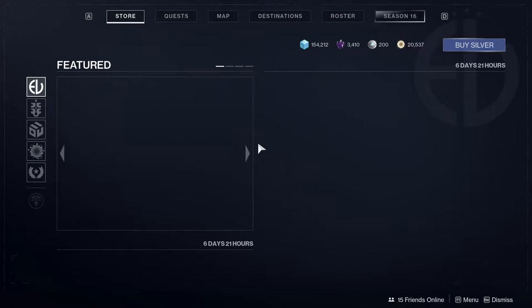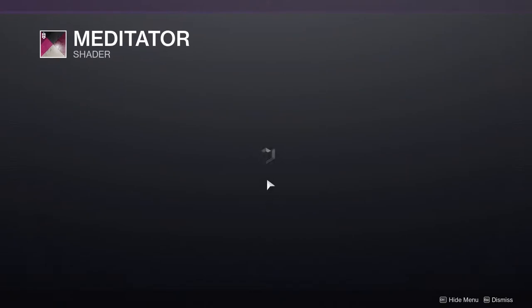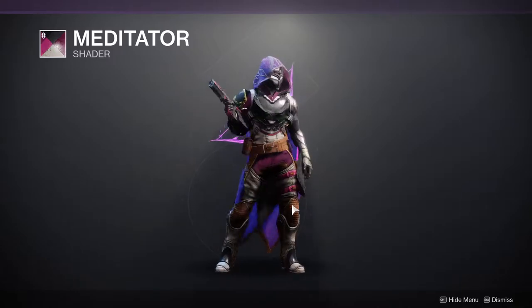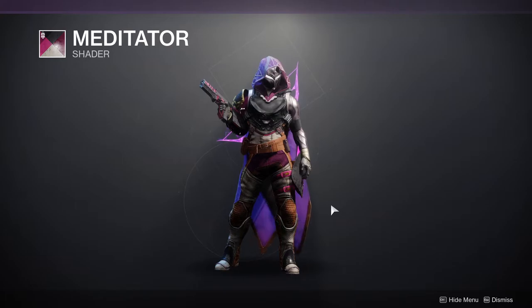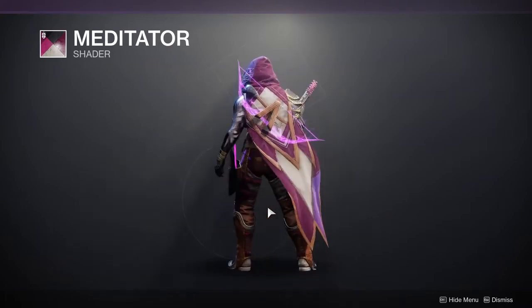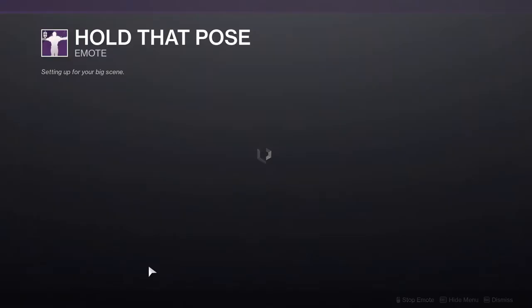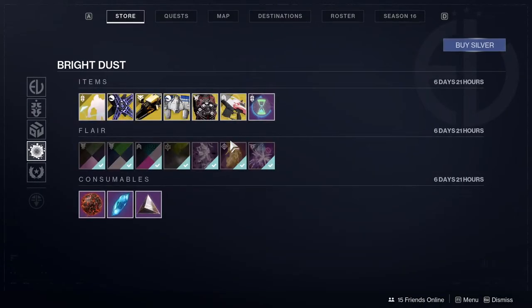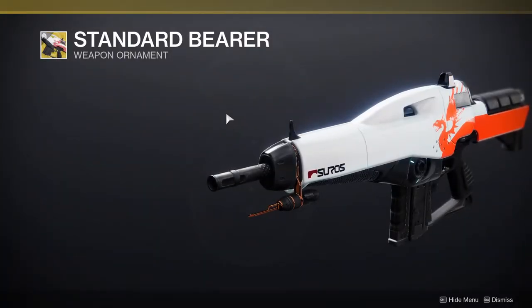For Eververse, we have some pretty cool things. We have the Meditator Shader — if you don't have this one I recommend it. It's only 300 Bright Dust, and if there's a shader, most likely I'm just gonna recommend it. For the ship, we have Solar Sails — whatever. We have Hold That Pose, which is just a T-pose, which is funny.